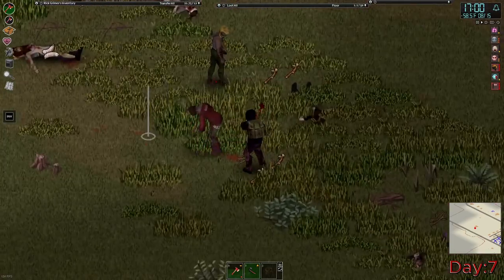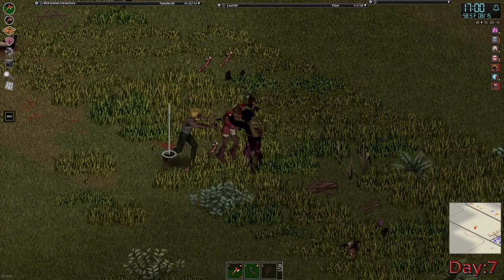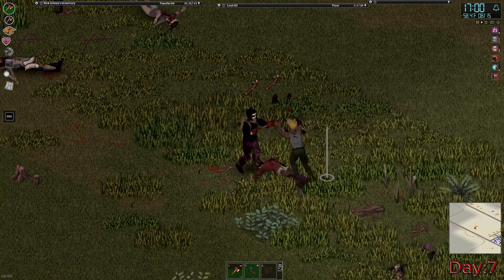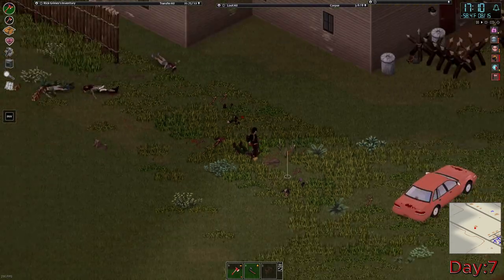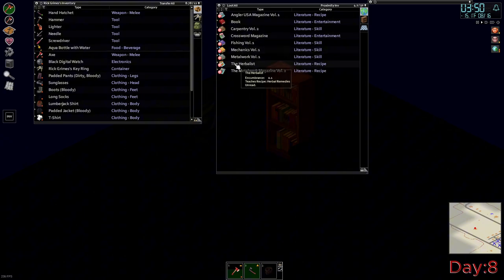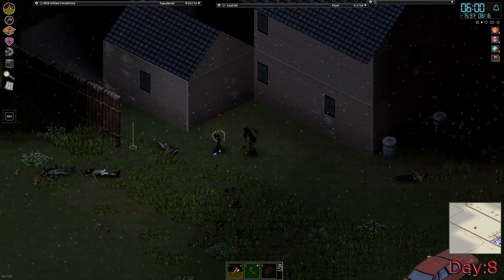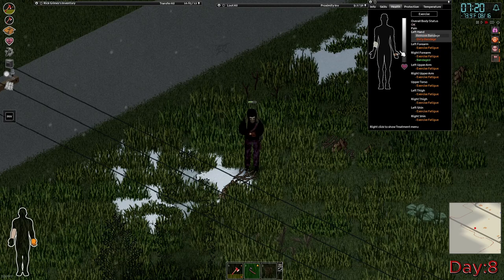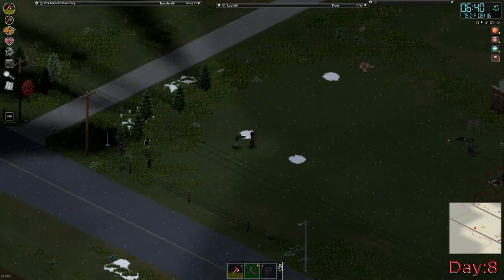Not much happened on day 7. We spent the day clearing out zombies in the area just to stay safe, make sure our defenses stayed up, and did some sit-ups for our fitness, as we had the unfit trait and needed to get that up so we could sprint longer. Day 8 started off by reading a metalworking book, as I knew I'd eventually want to put metal fences up around my base. Because of the sit-ups from yesterday we had exercise fatigue, and I didn't want to go too far from the base as I didn't want to risk dying not being able to kill a few zombies.